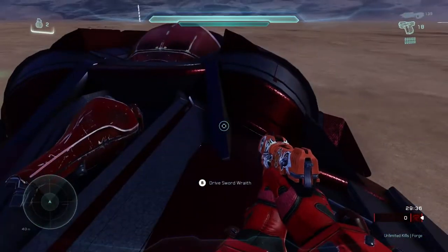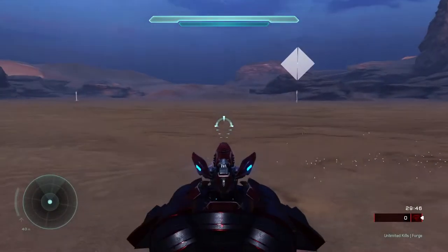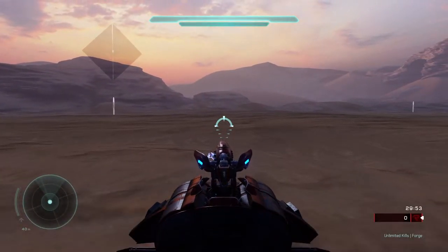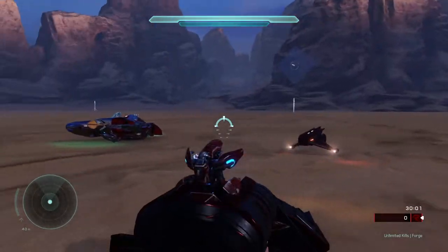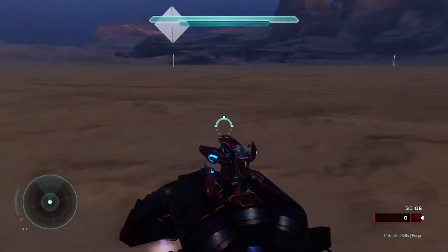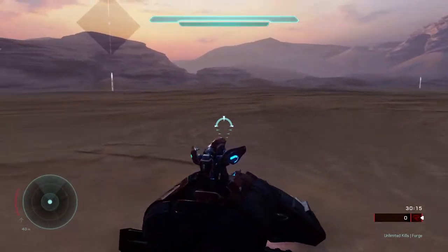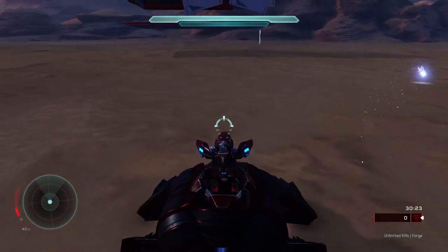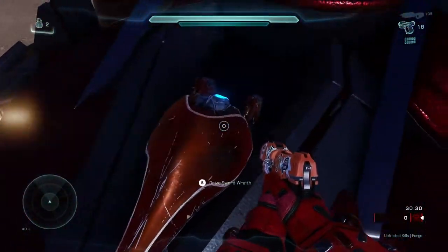Now let's check out the Wraith prefab. It drives pretty cool — this is so cool. The only thing that sucks is the plasma is not red, because there's no Wraith that shoots red plasma in Halo 5. This one's actually kind of similar to the Ghost — maybe even better. It's not clunky at all. You can shoot the main gun but you can't shoot the plasma turret — that's probably the only downside of this one.